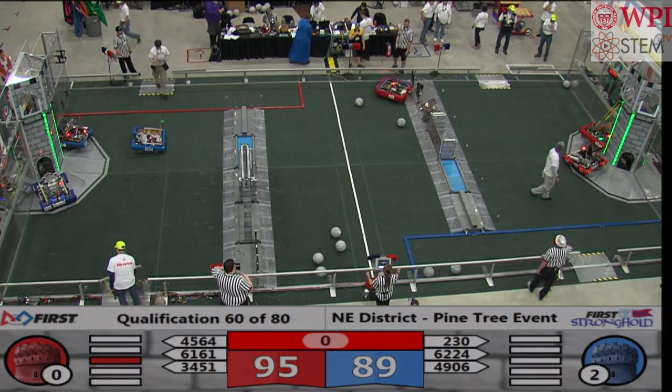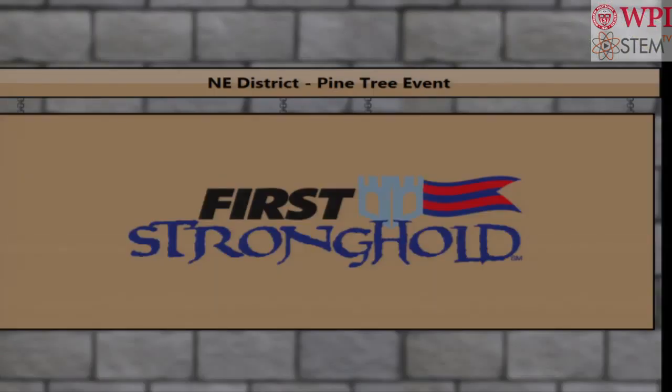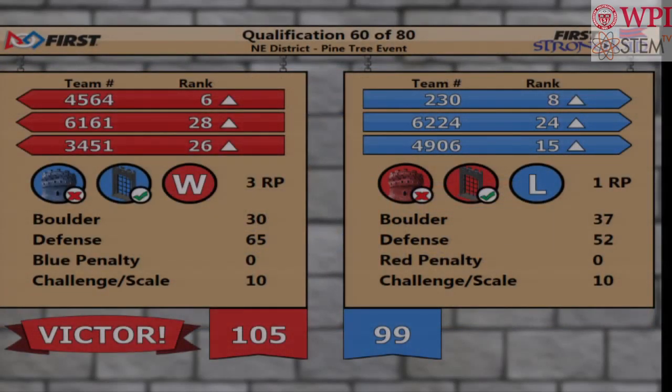And our official results coming up now. With 105 points — the Red Alliance. This will move Orange Chaos up into the number six position.